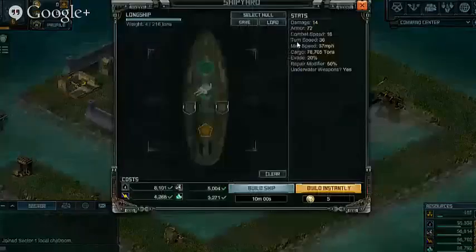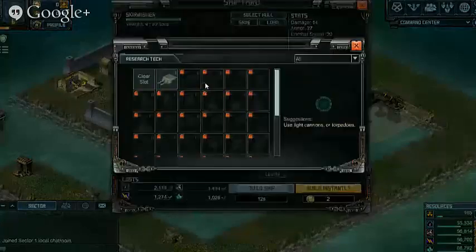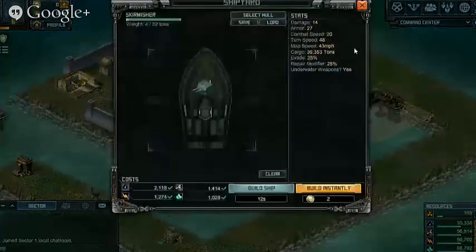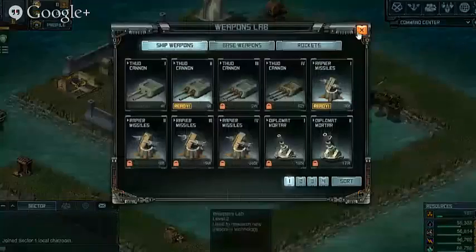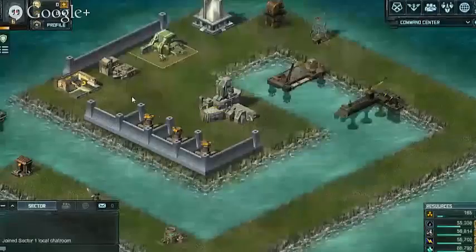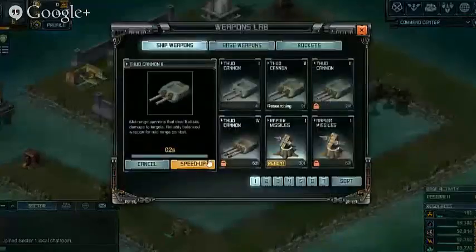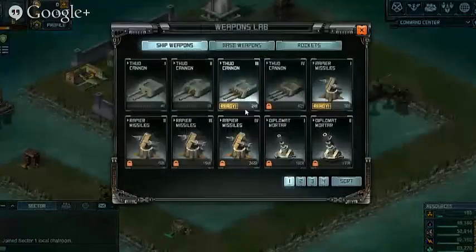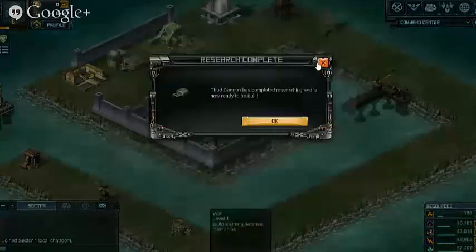We're going to build our first fleet now. We can also research some more Thuds — Thuds 2 and 3. Let's get that done. These Thud researches are fairly quick and easy.